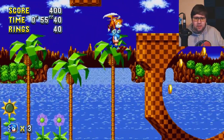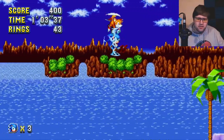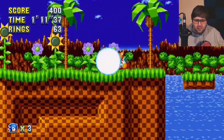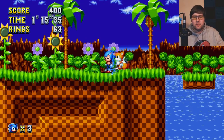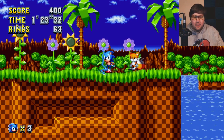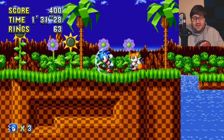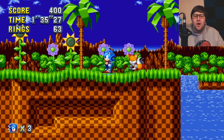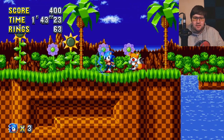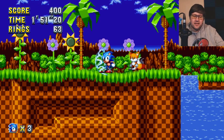I'm happy to say that Sonic Mania has fixed this by allowing you to hold up and press A in order to jump and use the flight ability with Tails using a single controller. This is all happening with a single controller here, and it's really cool — especially because I specifically remember not being able to access these secrets with only a single controller. Now that I'm able to do it, this is great. This is just a little secret I thought I'd share, because I didn't see anything on it just yet. I know Studioopolis is a really vertical level, so the ability to have Tails fly Sonic up there with a single controller is a really cool feature.